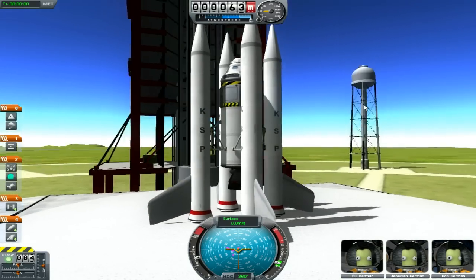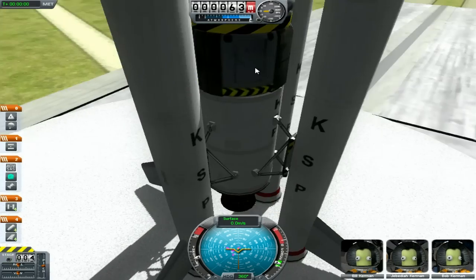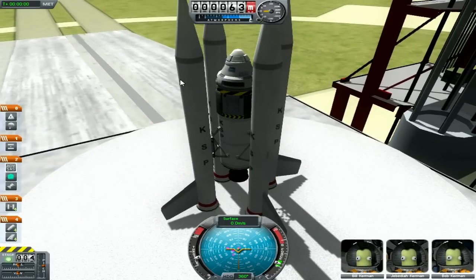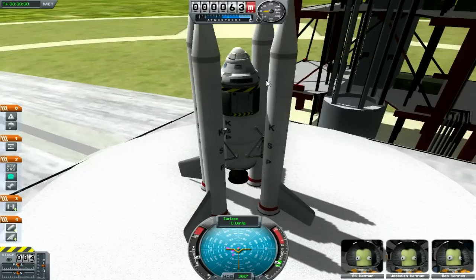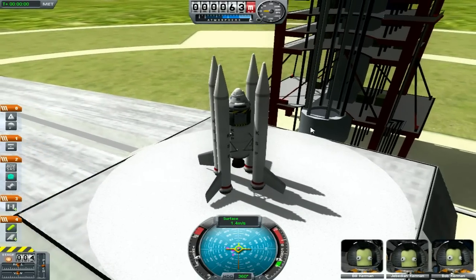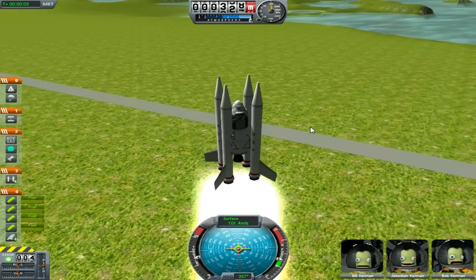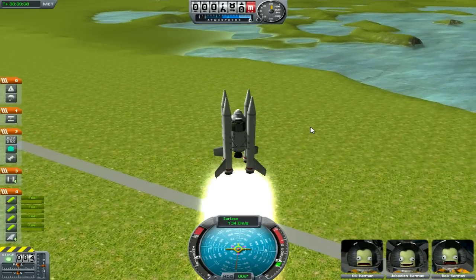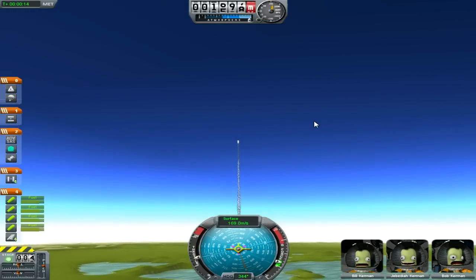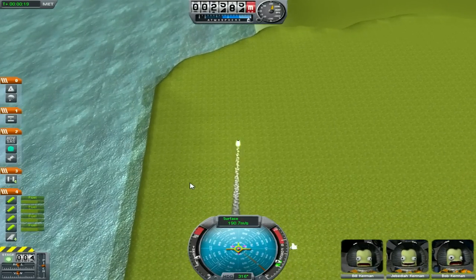I have no idea if this is gonna work but I added some winglets which I've never tried before. And I added another decoupler up here so the module can decouple and fall on its own. So let's give this one a try. I have no idea what this is gonna do. Actually it's really more stable — so the winglets did help. It's just rotating.